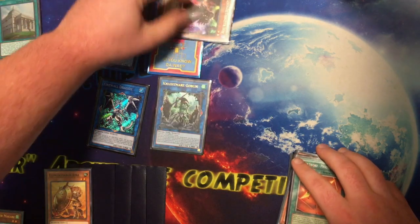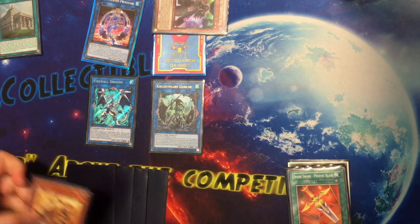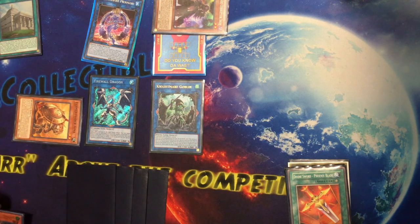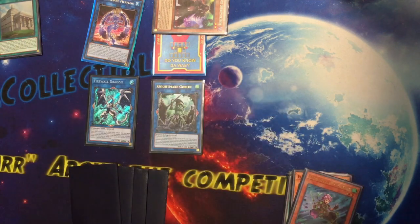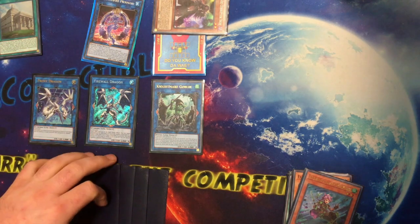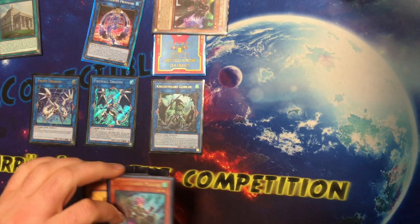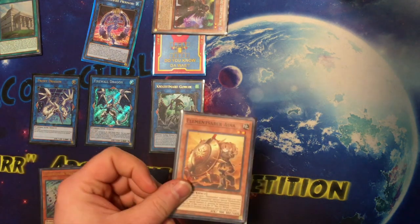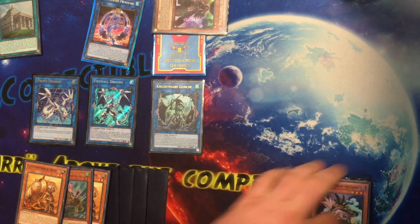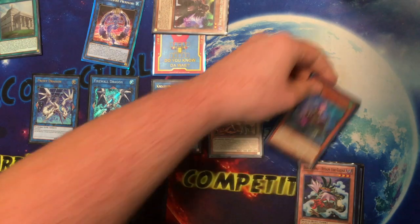Those two for Goblin — discard chain link one, chain link two, chain link three — then activate Ina effect, go into Proxy Dragon, activate Firewall effect to bounce three, then get Ina and Makani just like before, where you add three Element Sabers.